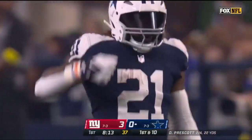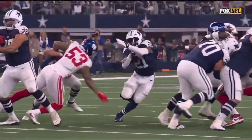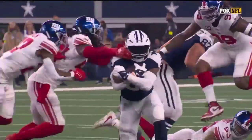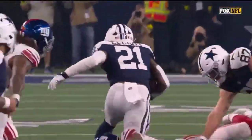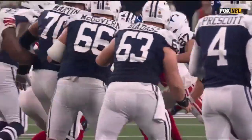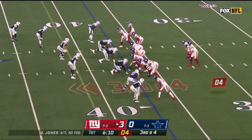Another first down and a gain of ten. You see the command that Dak Prescott has — he kind of audibled and got into that. He liked the look, he liked the front that New York lined up in, and brings down CD Lamb to protect the edge, hands it off to Zeke for the first.